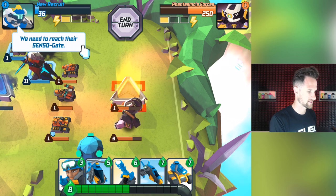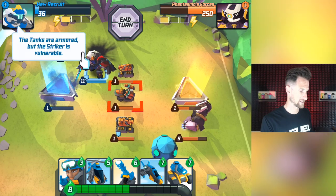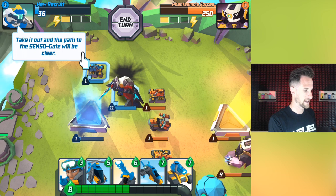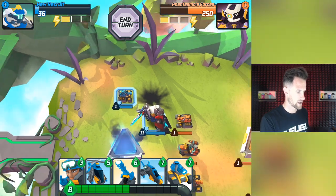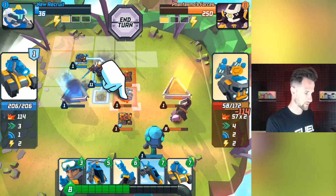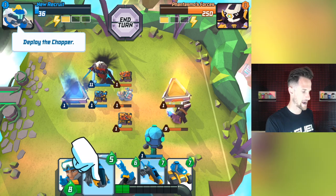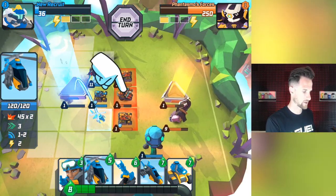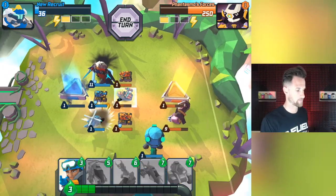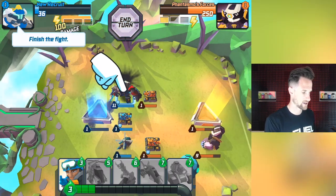We need to reach their Senso gate. The wall of vehicles is blocking, so you can use vehicles to block as a defense. The tanks are armored, but striker is vulnerable. Take it out and the path to the Senso gate will be clear. We're gonna use our light tank right here and head over, do a little bit of damage. Deploy a chopper to clear the path. You can choose where you're going - you don't always have to go right in front of it.